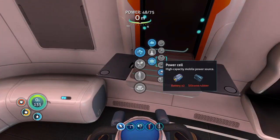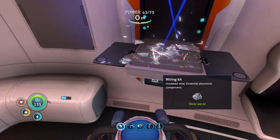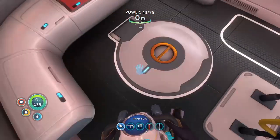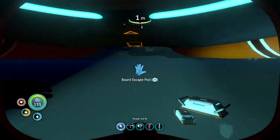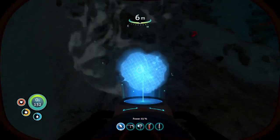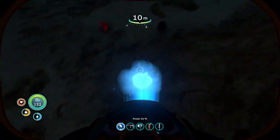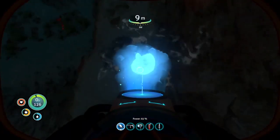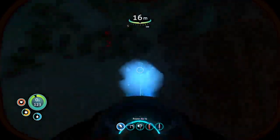I think I'll make a bioreactor, so I need a wiring kit, some lubricant, and titanium. And a ruby — oh yeah, I dropped a bunch of stuff. I need to find all that.